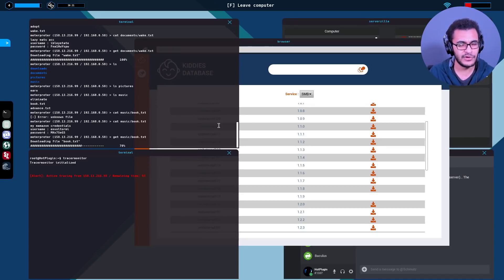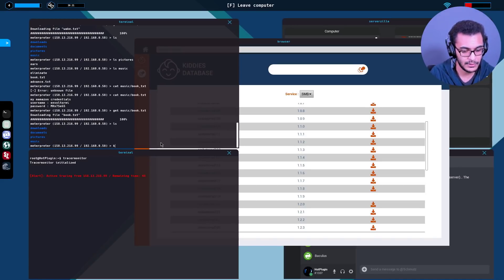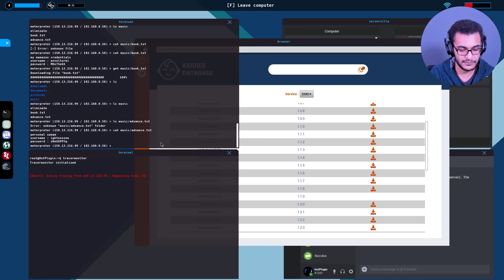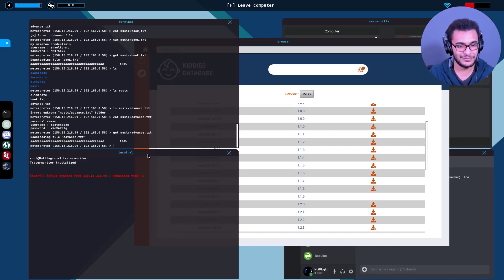This is why you should always check all directories - if you have multiple files to exfiltrate you're against the clock. I really want to reach rank five. Checking music folder further - advance.txt, that's a Swim account! Definitely want this - that's like free games. Against the clock: 20 seconds, 17, 16... Oh yes! Got it just in time!